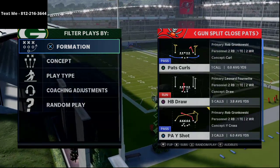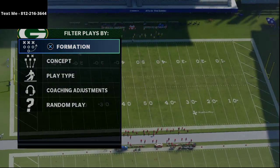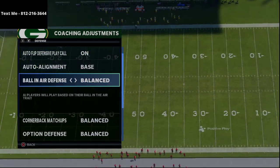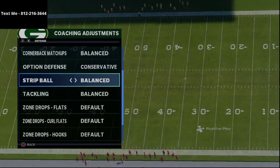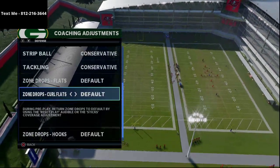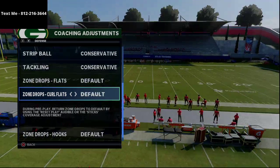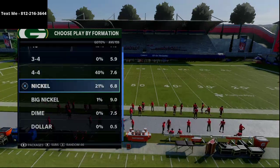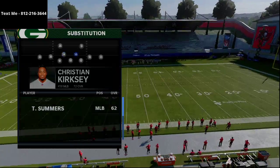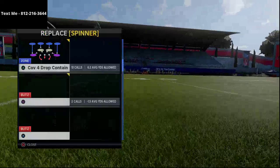The primary reason we're covering PAY Shot is because of the power of the double crossing routes, especially against man-to-man coverage. On defense, we are going to set up a man-aligned, man-to-man defense. One thing you'll experience a lot is they'll drop their curl flat zones back to about 25-30 yards to take those crossers away. I'm also going to sub in a couple of safeties at the linebacker position so they can play better man-to-man coverage.